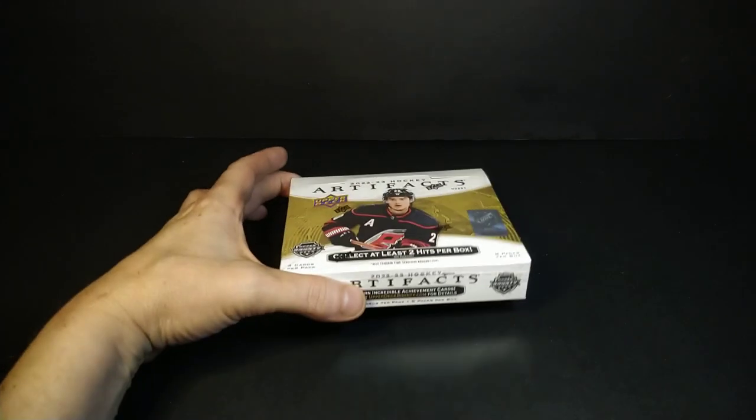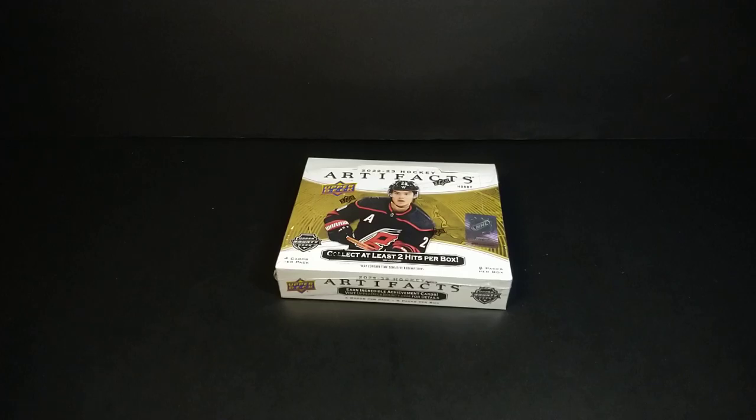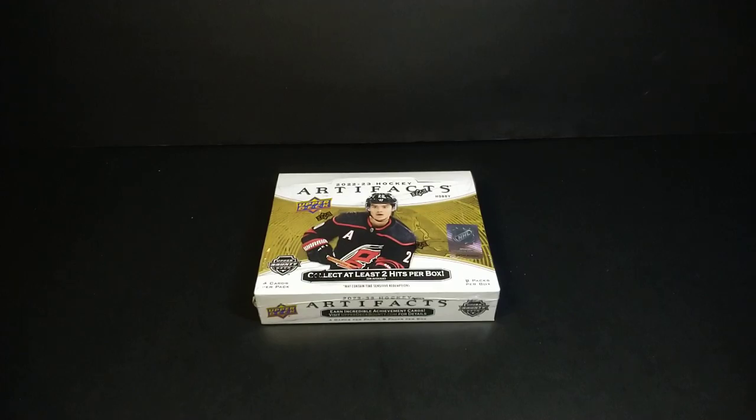This has a whole lot more in it. The redemptions are all back like the old Artifacts. They made the set a little bit bigger — they put a goalie subset into the regular set, so now it's got SP goalies, 20 of those, as well as 15 legends and 30 rookies that are all numbered. The rookies are /999, legends and goalies are /599, and in a hobby box it's got all the different color parallels. There are even a couple specific to retail, which is kind of good for a change because the Artifacts blaster retails have sucked over the years.